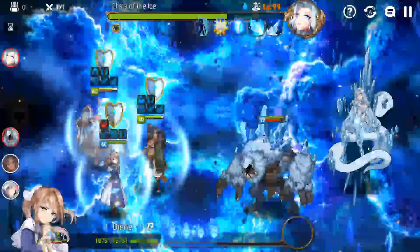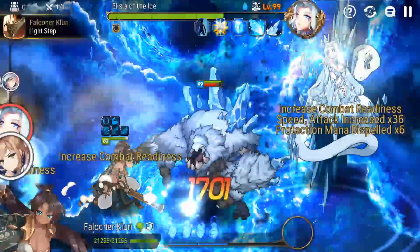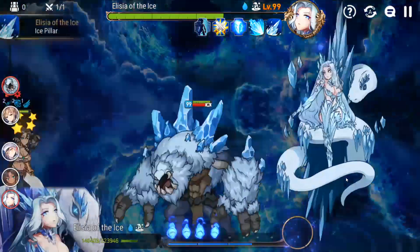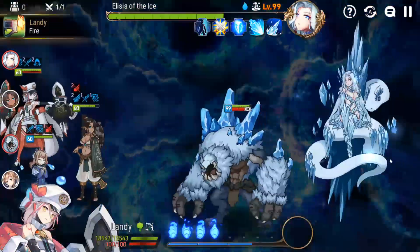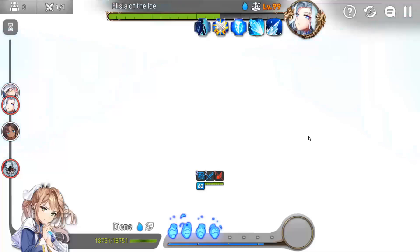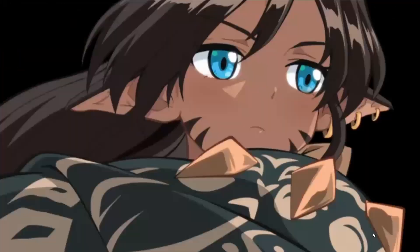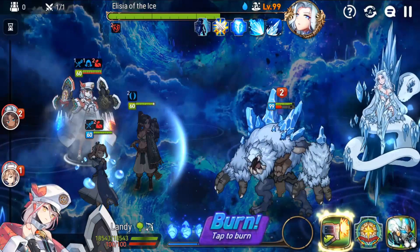My Landy, by the way, is a counter Landy, so she is very slow compared to a standard Landy. You may have more success with your Landy since she is probably much faster than mine. Protection mana is down. I'm going to soul burn this to guarantee that I get the defense break. I don't need souls in the last form at all for anything other than Ruel, and I only really need one on deck, so it doesn't really matter.